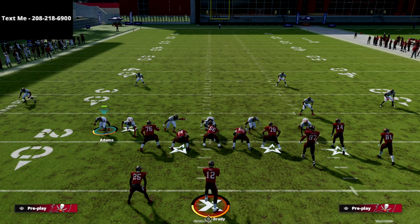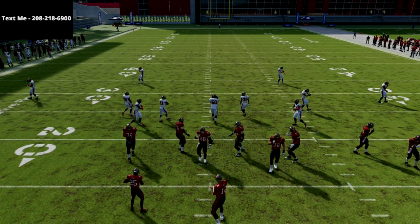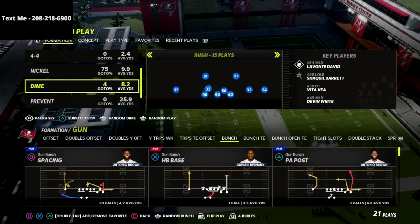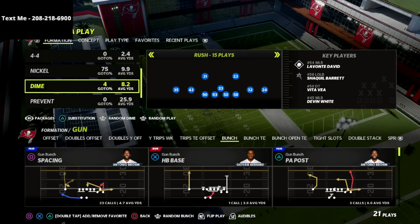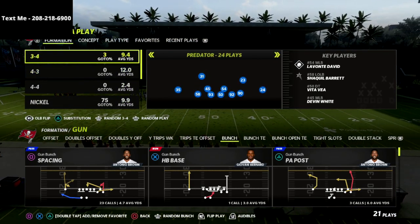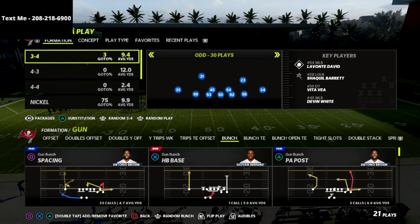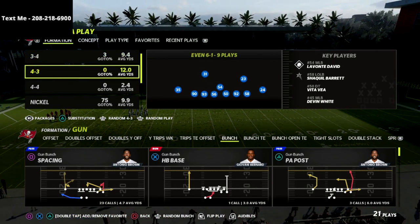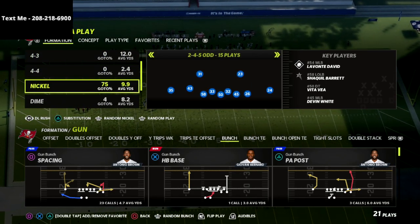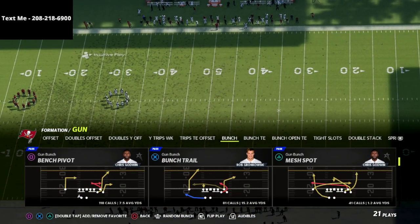The cool part about this playbook is it not only has the best nickel sets in the game, it also has the Dime 1-4-6, the Dime Rush — which is a really underrated defense — and then you still have your 3-4 Predator, 3-4 Odd, 4-3 Even, and 4-4. You've got all of these amazing formations available.